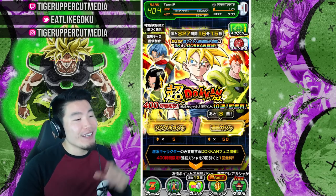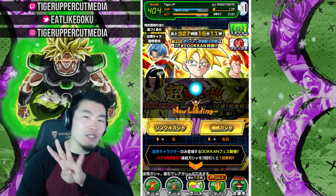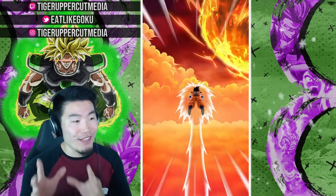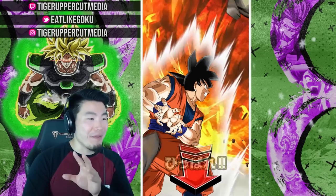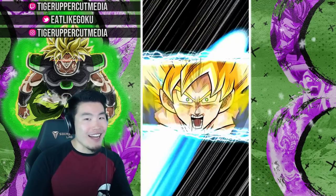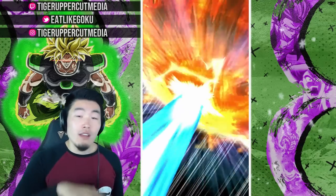Without further ado, let's do our first multi. We got obviously four to do here, so a total of 40 chances to pull this LR Gohan. We're starting off with a Piccolo, Goten, and Boo. Secret combination guys — I don't know if you know, but that is the trio for a guaranteed LR. So we're good, we're set.